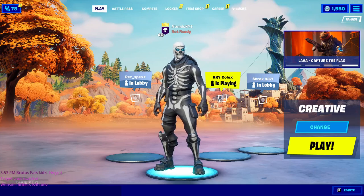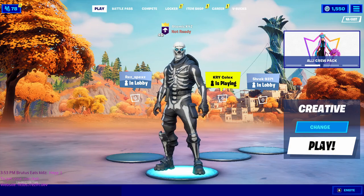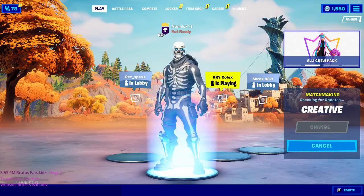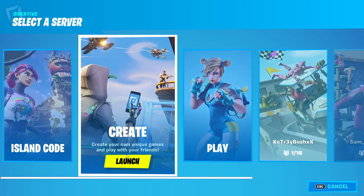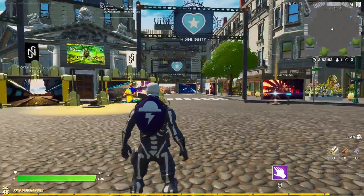For this glitch, all you need to do is get in your lobby. You can do this with friends but it doesn't really help, so I'd just do it solo. You want to make sure you're on the creative playlist, click play, and get into a creative match — just go into your own solo creative lobby.